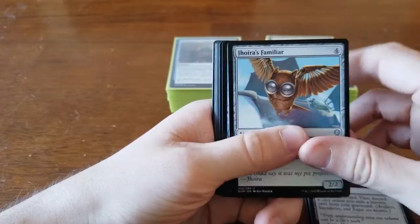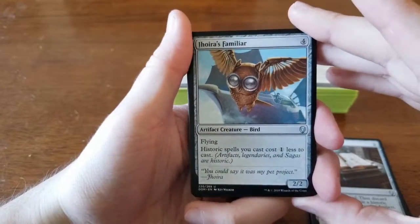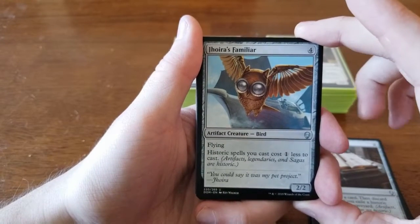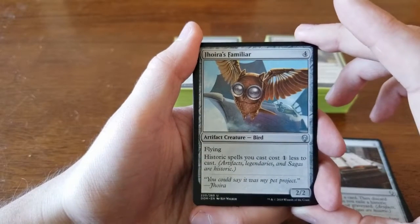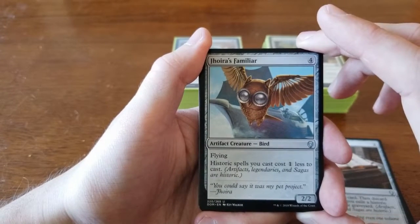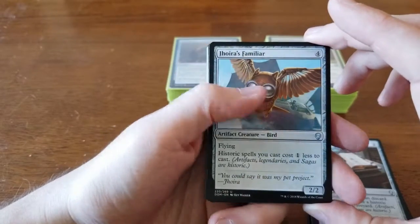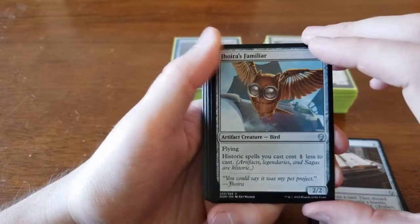We also pulled Jhoira's Familiar — four colorless for a 2/2 flyer, and historic spells you cast cost one less. In limited this isn't bad: it makes your legendary creatures, sagas, and artifacts all cost less, and when you're opening one or two legendary creatures per pack, that's really good. We just couldn't find the slot for it — it would have fit well in the creature deck if we had more historic spells.